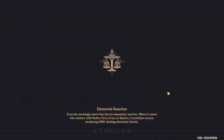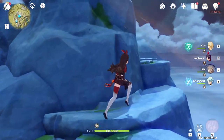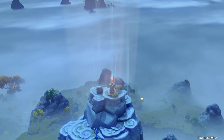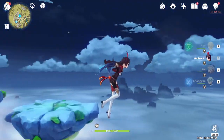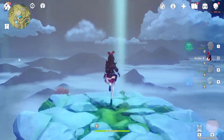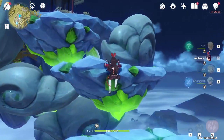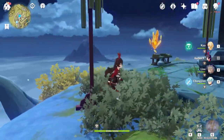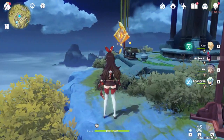Now go back here and activate it. So now you're able to go to the highest point of the game, at least for now. There are three chests: Exquisite, Luxurious, and Precious. And a Geo item.